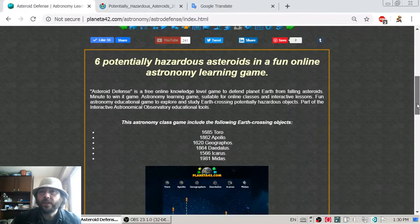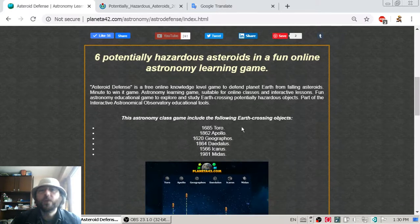In this lesson, we are looking at six of these potentially hazardous asteroids: 1685 Toro, 1862 Apollo, 1620 Geographos, 1864 Daedalus, 1566 Icarus, and 1981 Midas.